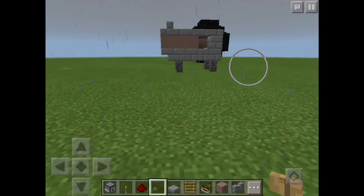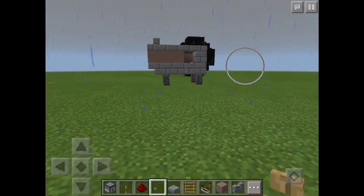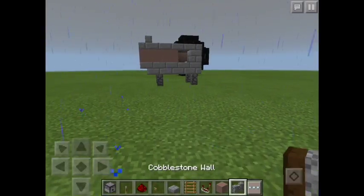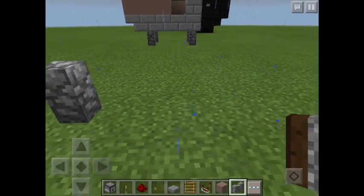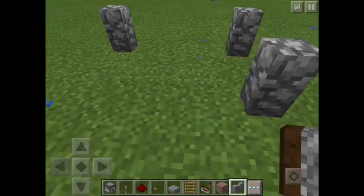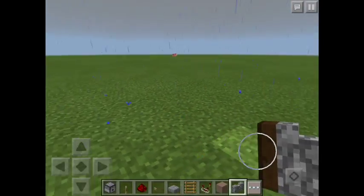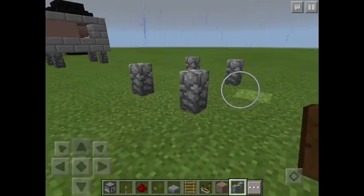To build it, what you need is the stuff in my inventory, and maybe a few other things I'll show you later. Then you're going to place four cobblestone walls, or whatever block you're choosing.